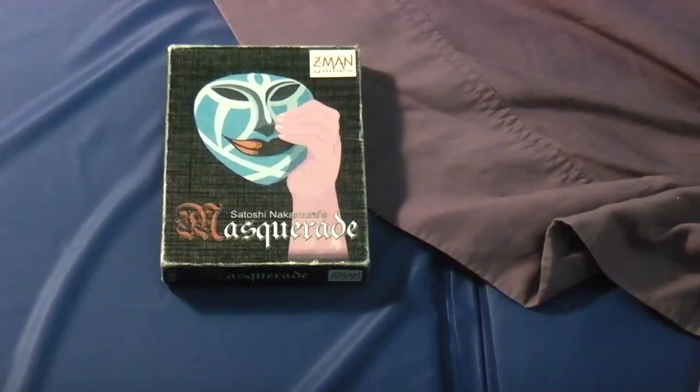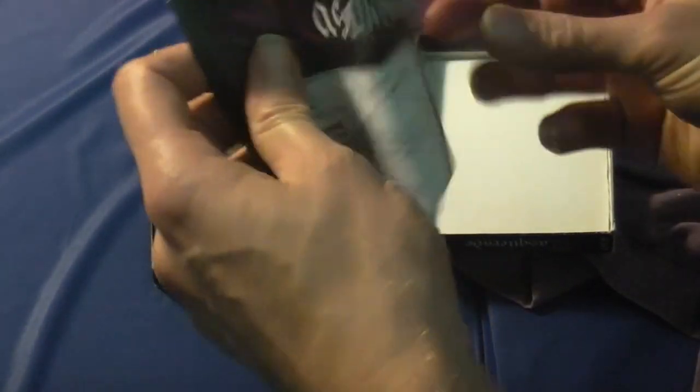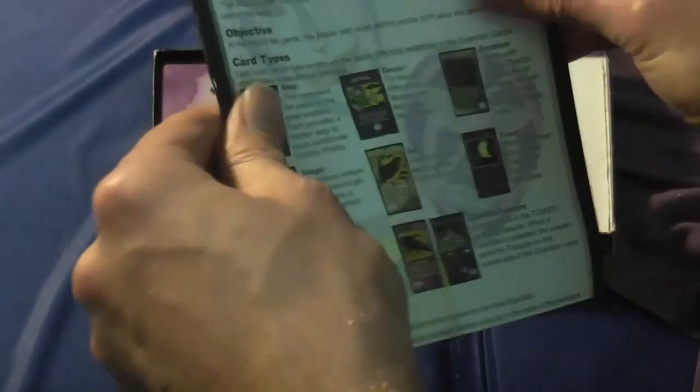I really like this box that the game Masquerade comes in. It's just big enough to hold the cards and the instructions that come with the game, and it's rather sturdy — I carry it around with me a lot. This game comes in other sizes of boxes, but this size is the best. If you open it, you see the rules which you can unfold to discover everything you need to know to play Masquerade on one sheet folded up.